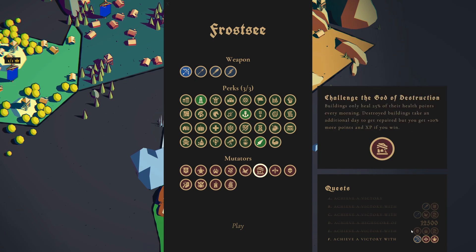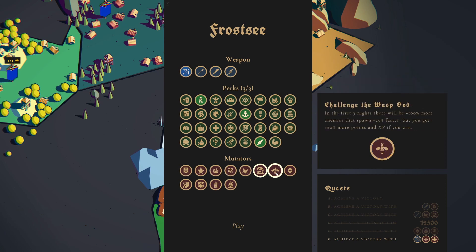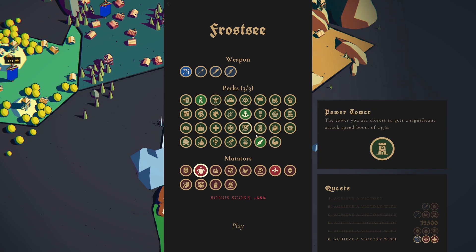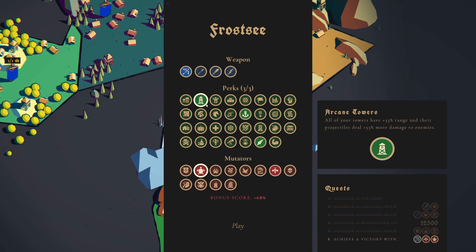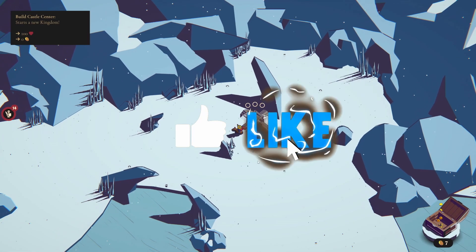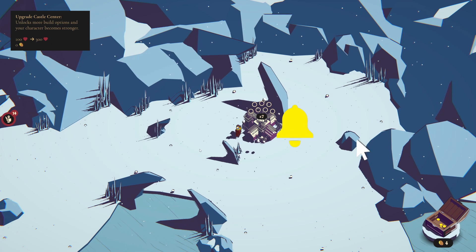We're going to do that again today - same kind of build - but this time we're going to use the bow, the Wasps God, and the Turtle God. The reason we're doing this again: one, because it was so powerful, and two, this range damage applies to my range damage too, so I should get exceedingly strong as well. This applies to everyone, not just towers. We'll also be using the blacksmith. If you guys like the content, please like and subscribe.